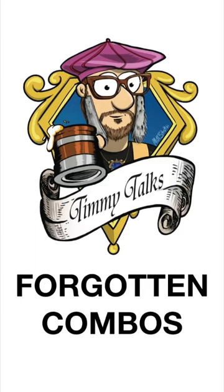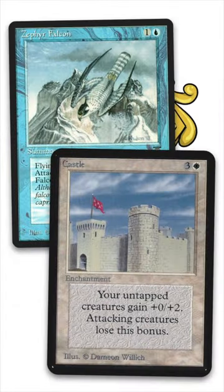Welcome to Timmy Talk Shorts. This is Forgotten Combos, and today's combo is Castle meets Zephyr Falcon.